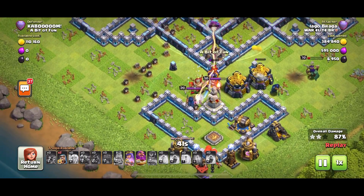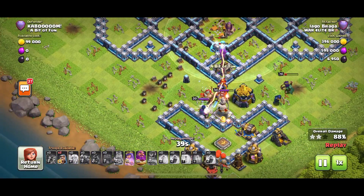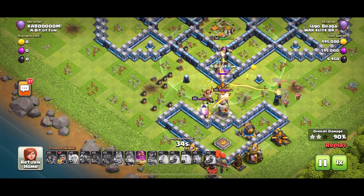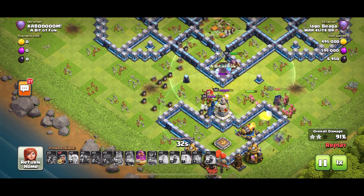The King's still there, the PEKKA and Ice Golem are present, and the Inferno Tower is doing a great job. The attacker's Grand Warden ability and Queen ability still haven't been used — this is going to be a time fail. And yes, 99% — time fail.